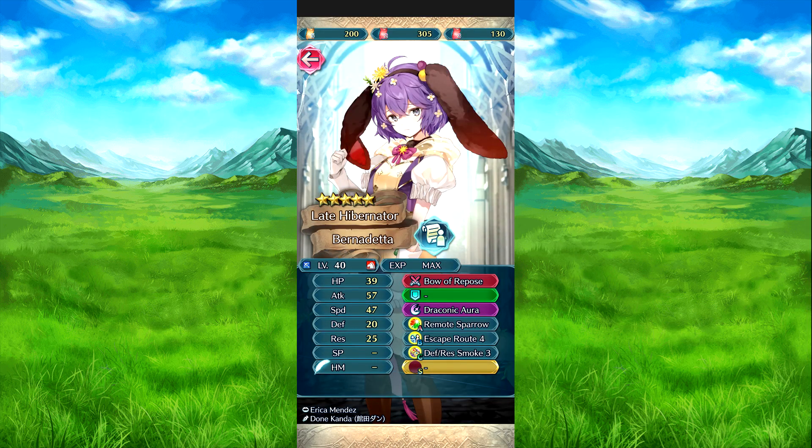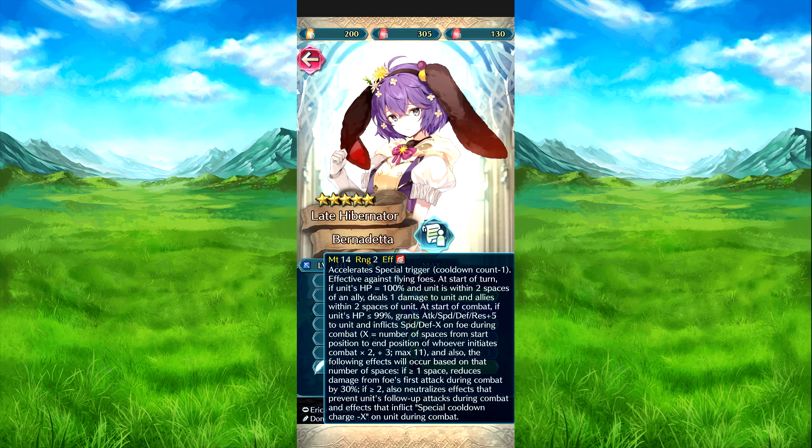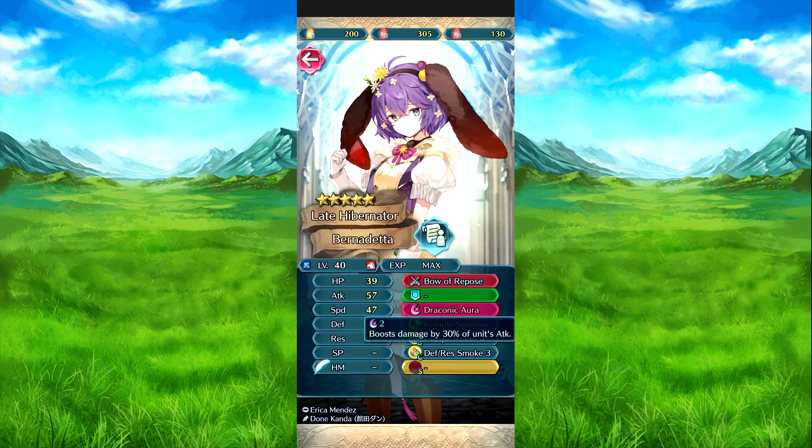Then we have Féroce. Both Repose has a special trigger cooldown count minus one. Effect: against certain foes, at the start of turn if HP is 100% and she's within two spaces of an ally, deals damage to both her and those allies within two spaces. At start of combat, if HP is 90% or below, attack speed defense resistance plus five, and inflicts speed defense reduction on foes during combat — X is number of spaces from her start position to her combat position times two plus three, max eleven. Additionally, based on spaces moved: one or more reduces foe's first attack by 30 percent; two or more neutralizes effects that prevent her follow-up attack and affects cooldown count. Drag On grants cooldown charge boost by 30 percent of her attack.